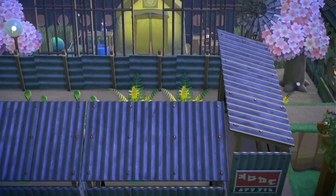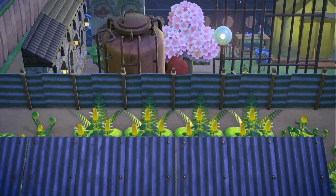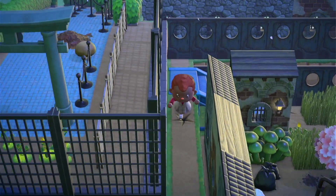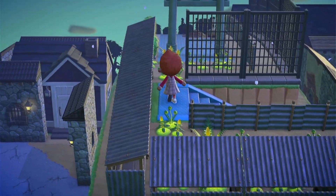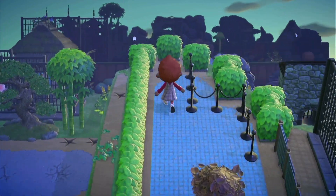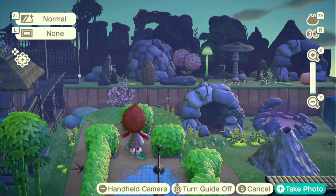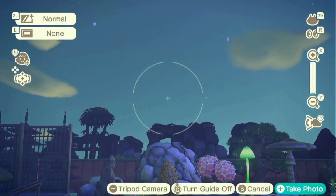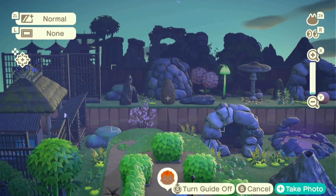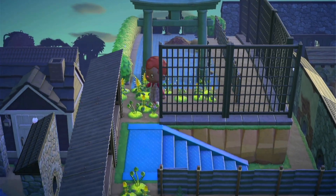There's not much down here, honestly. The main color scheme is green, pink, and blue. And here's Lone's mountain range. Let's go back down - we gotta backtrack a little bit, I'm sorry.